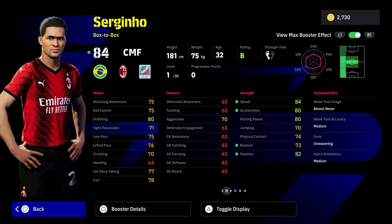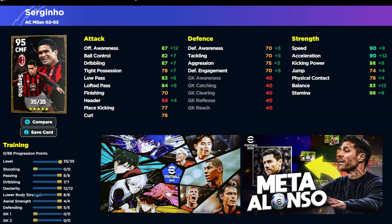One of my favorite players in the game at the moment is Ambrosini. Serginio kind of fills that same position - able to get up and down, really good box-to-box play. Very nice stats straight off the rip: 80 dribbling, 82 stamina, 84 speed, 80 acceleration, 80 kicking power, and 70 aggression - we're going to tweak that a little bit.